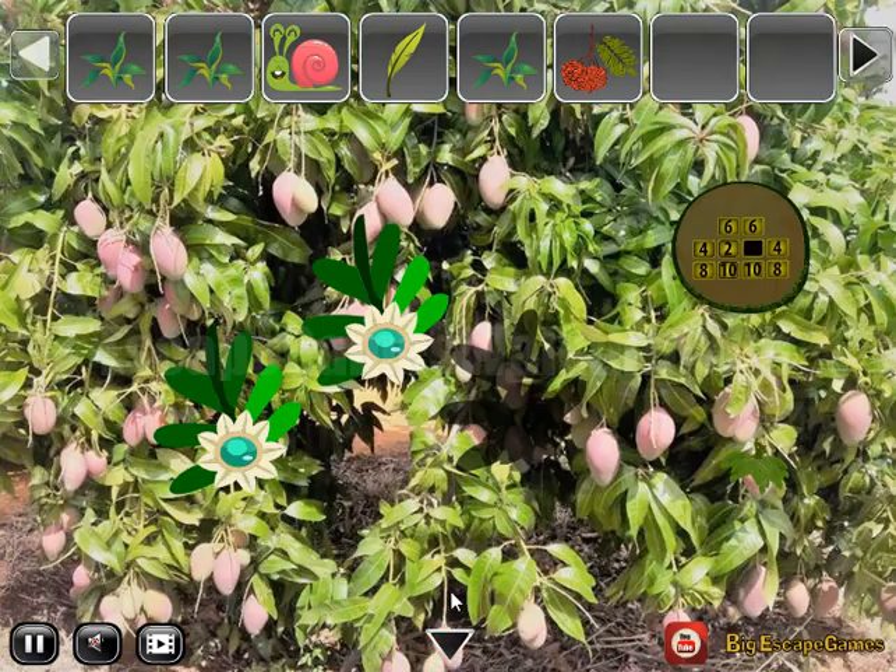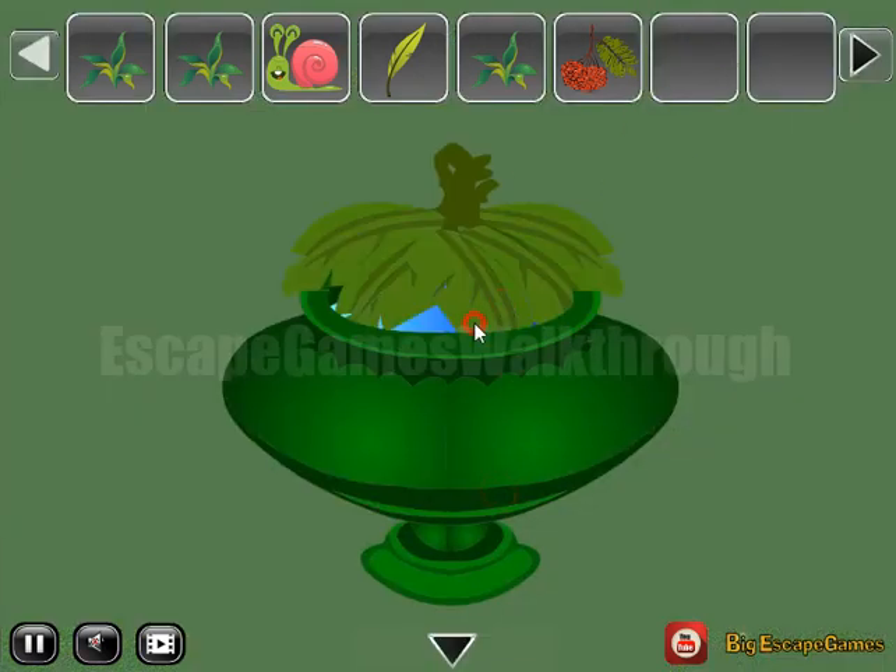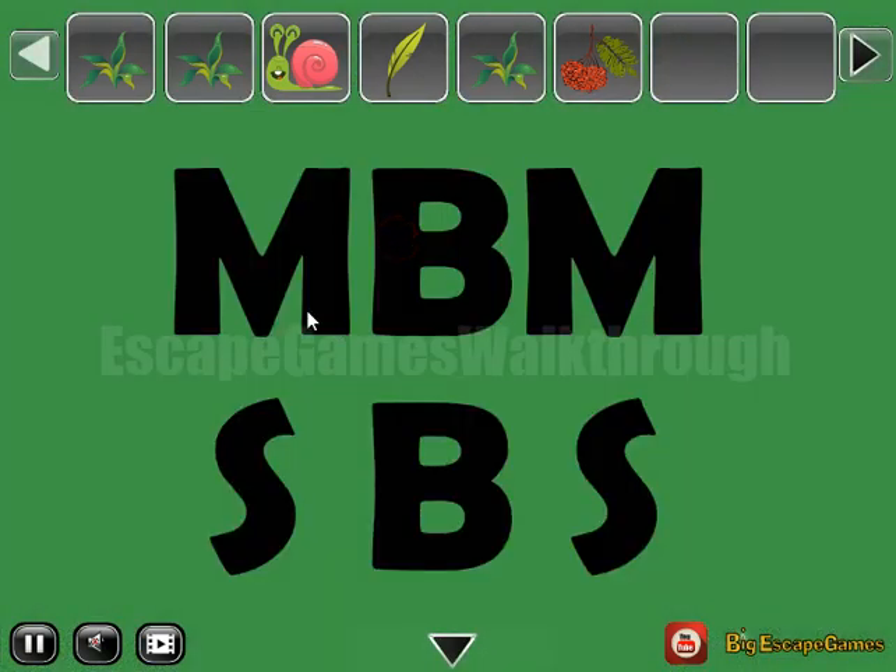And one more — but we have got it. Then here's a leaf to take. Now we can put it here into this vase, and get a hint of medium, big, medium, small, big, small.